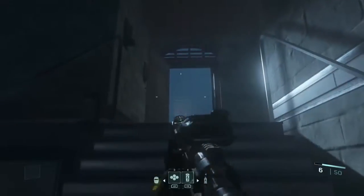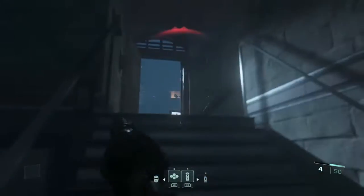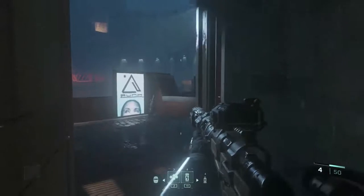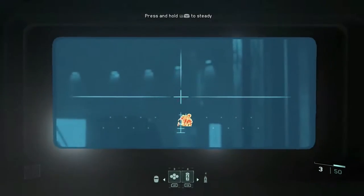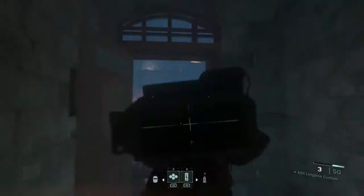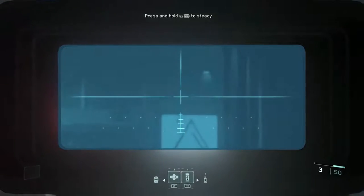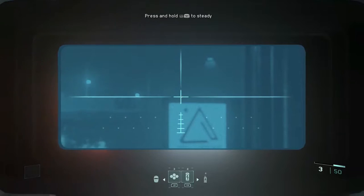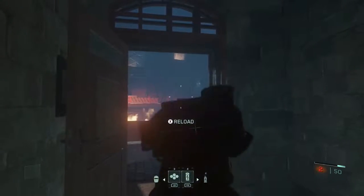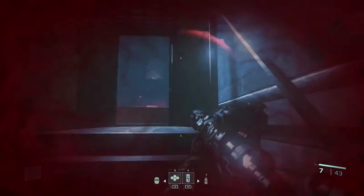Take it slow — this is where you want to use your sniper again. There are two dudes right there, and apparently one on top as well. This is why I say thermals are really a necessity — you can clearly see where enemies are. Just always peek out and gain some information. As you can see there's someone there — we can't really shoot him but we know he's there.